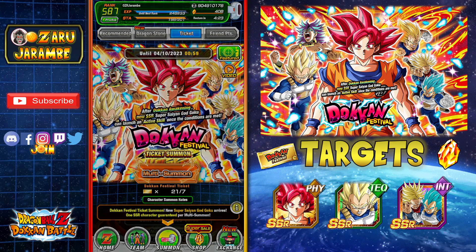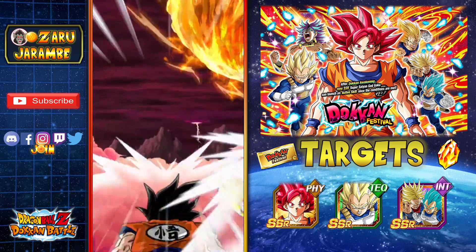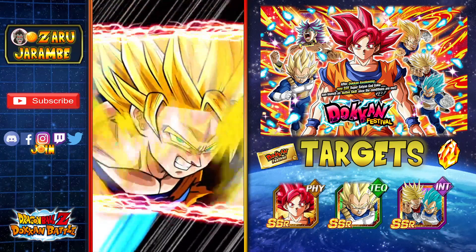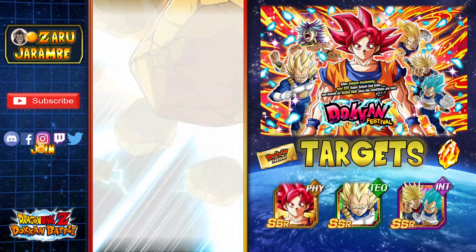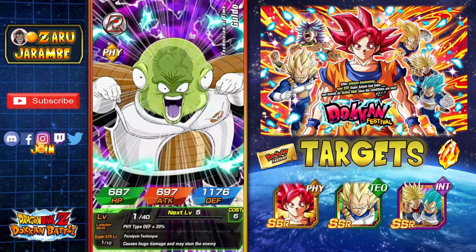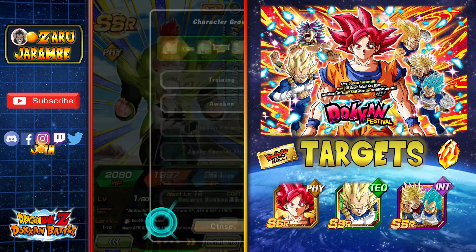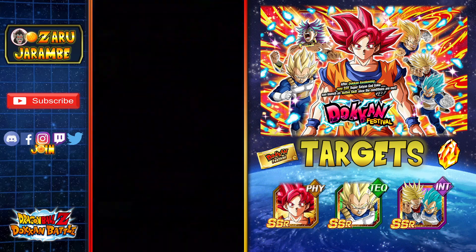Back to the tickets. Here we go. I'm probably going to burn through all the tickets and then do maybe one, maybe two more stone summons, and then I think I'm going to call it quits for now. Yeah, I don't know if we're going to be able to get him here. But here's hoping you guys are finding better luck for your summons. All right, not a bad pull. I might not have them — yeah, that was my first copy of them. So we'll take that. Getting at least one new unit for the global account.